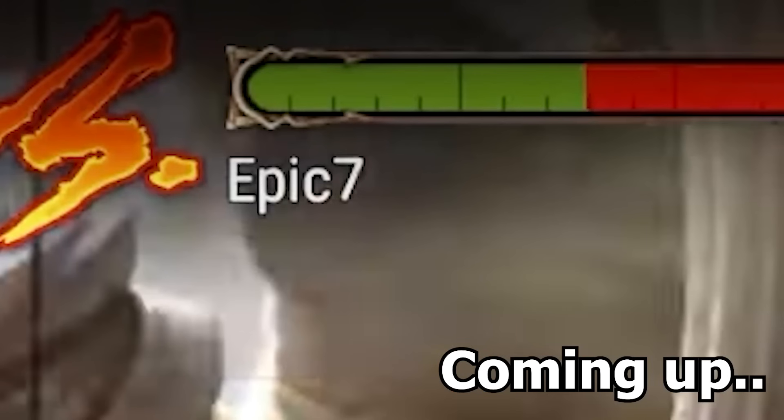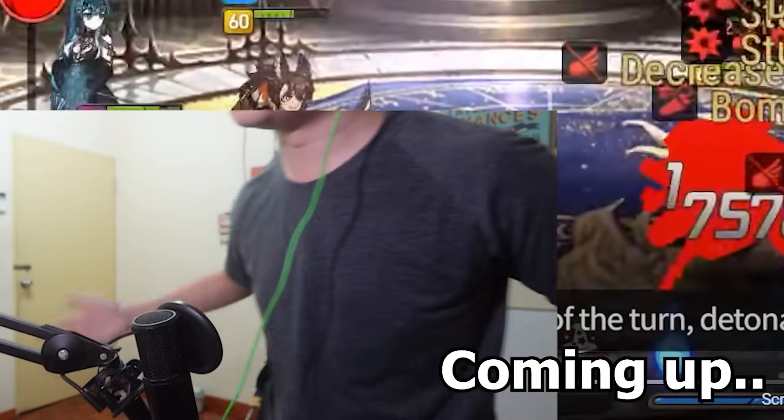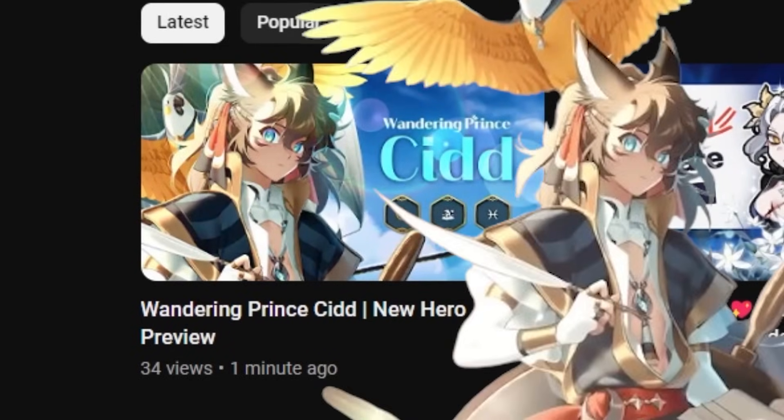Imagine you're on this side — you're Epic Seven on the right, you see this? Yeah, I'm gonna head out, bro. Two hours ago, I lost my mind because it's a light mage. And by light mage, I mean the newest character, Wandering Prince Cidd.